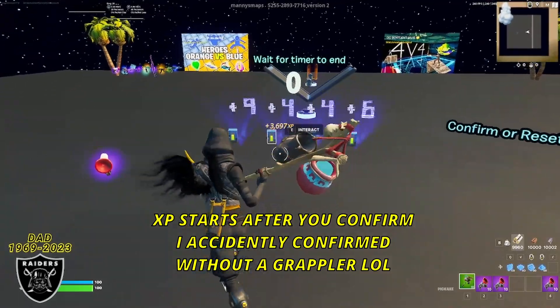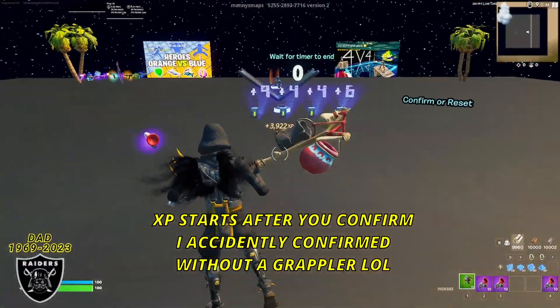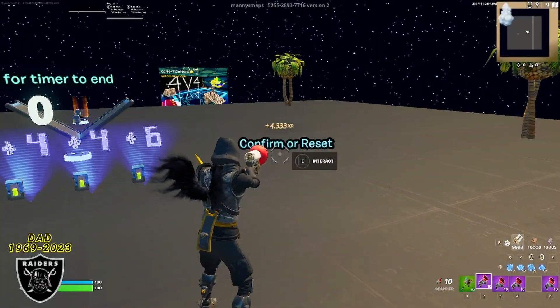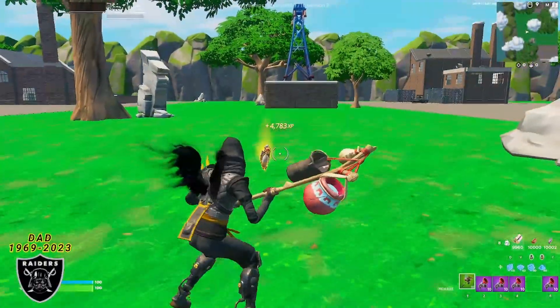Now that we're ready, type in the code 9446 and confirm with the button on the right. Don't forget the grappler like I did — make sure you grab those grapplers and then confirm. Once you do that, the XP will start counting and you will be teleported into the room that has all of the glitches.